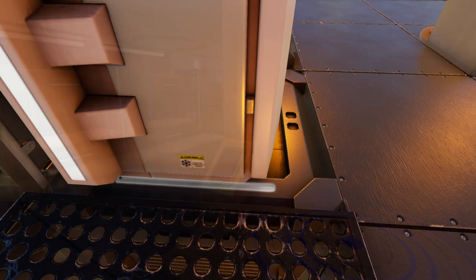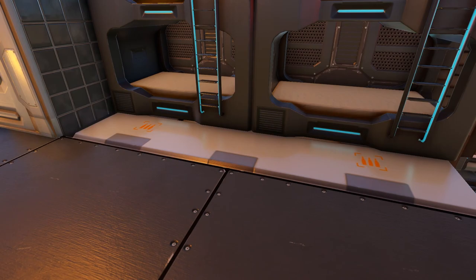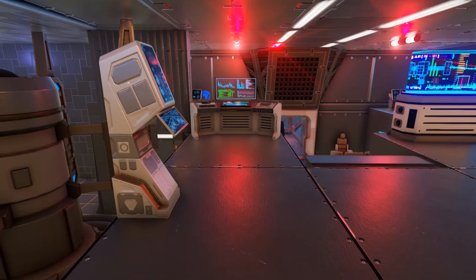To the other side, we have a shower, two bunk beds, and an ammo box. We also have our gravity generator and more decorative console stuff right here in the middle.